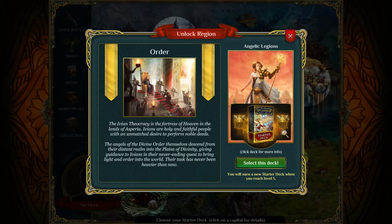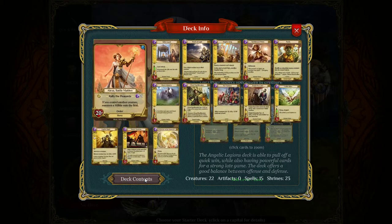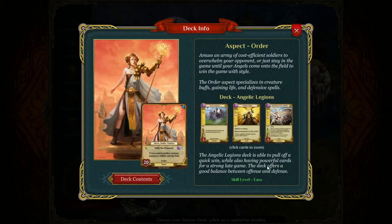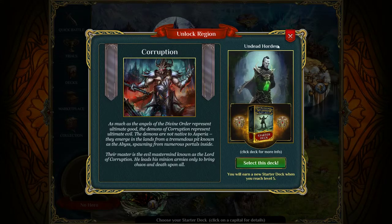Order — angelic legions: amass an army of courageous soldiers. The angels come into the field to win the game; the order specializes in creature buffs, gaining life, and defensive spells. It offers a good balance — can pull off a quick win while also having powerful cards.